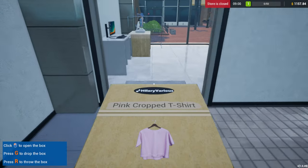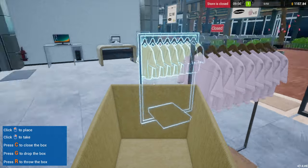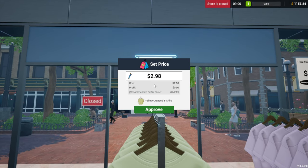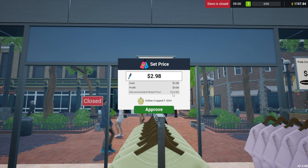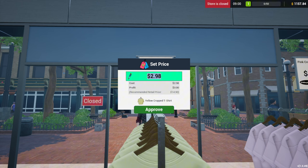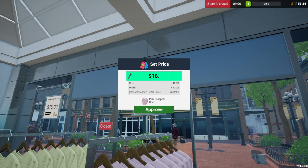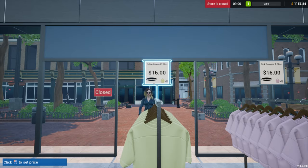Where do we put this? Right here — very convenient. I want to put the price. It's $2.98, so this already has a price. Recommended retail price: $14. That's insane. But it is retail, and we are selling the most fashionable items known to mankind. I'll go with $16 — profit of $13. I'm not going to be dealing with pennies. Profit is $13 — that's crazy. Is it though? I'm sure shirts do cost like $20 nowadays.